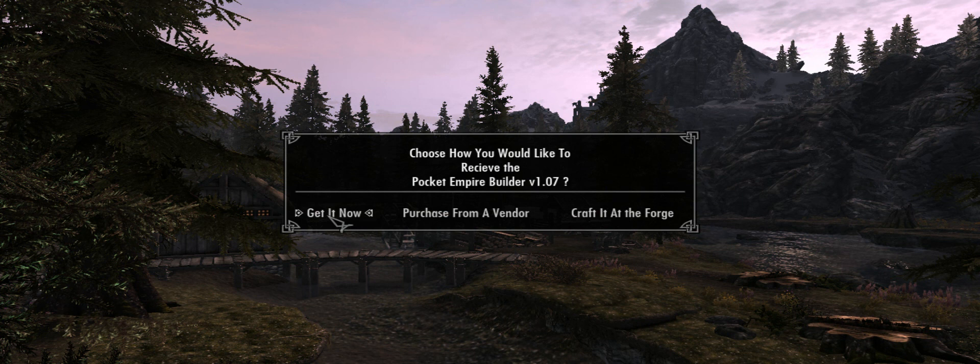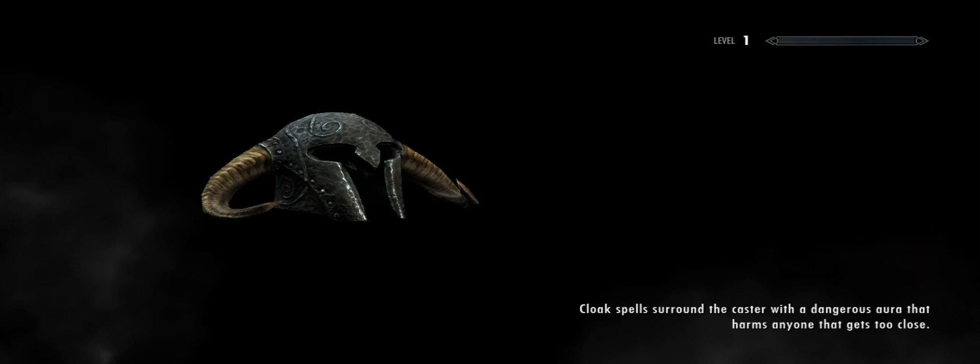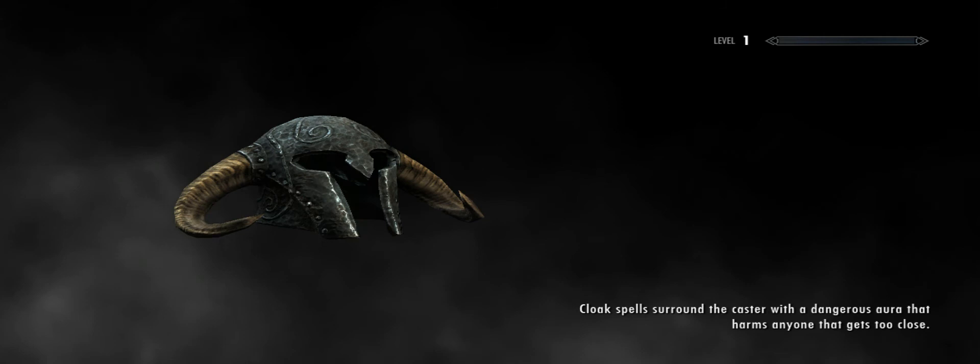There's the Pocket Empire Builder — that allows me to place objects and build stuff. I'm not going to be using that that much. I'm focusing on making a really... I just want to really get into this game, because I've never really had the chance to fully flesh out a character. So I'm going to be starting with magic. And I'm going to go with the healer, because that's kind of my style.